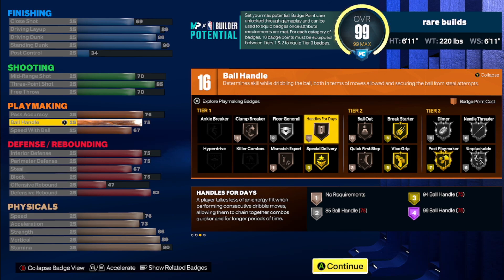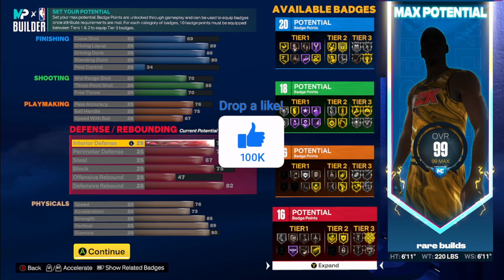One thing I want to say — the hardest thing about making this video was deciding whether to give the builds different attributes on the same height, weight, and wingspan, or go for a variety of different heights. I just made them all on the same height with wingspan so y'all can get the gist of how these 6'11"s work. You probably can make it a little bit better. If you want to be a big man, longer wingspan does come into effect, but going higher than seven-foot wingspan lowers your ball handle, so 75 ball handle is kind of hard to get above that.